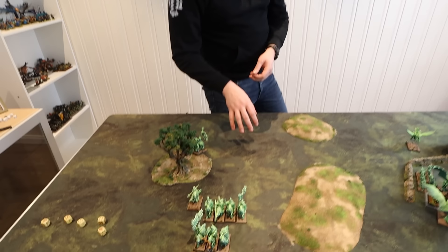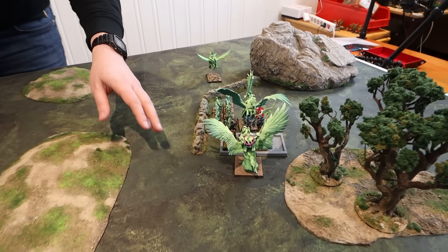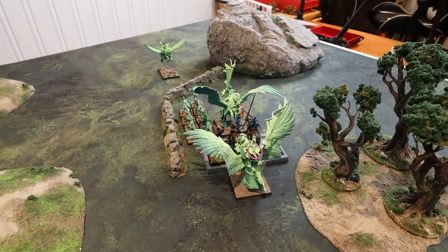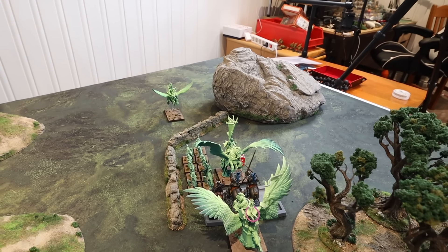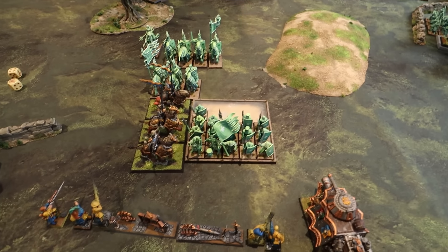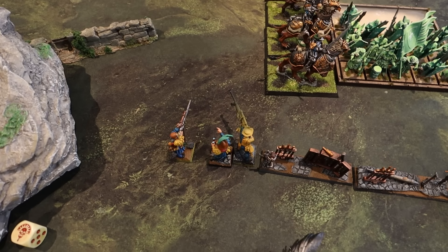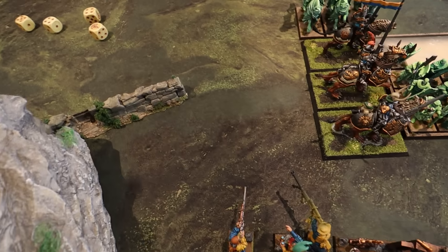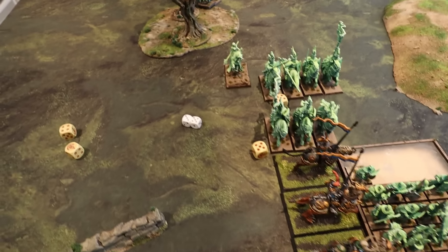Bretonnia turn five movement: the Grail Knights charge the flank of the Demigryph Knights. The duke makes a rear charge on the remaining Empire knights. The peasants make a valiant effort to support their lords. Lady Elise moves up and tries Burning Gaze against the Engineer — she rolls 11, but Måns dispels it with his level 4. No other shooting, heading into combat. The men-at-arms were killed this turn. Lady Elise had tried to set up a flank charge hoping Måns would waste attacks on her beguiling aura, but he killed the Grail Knights first and she fled.